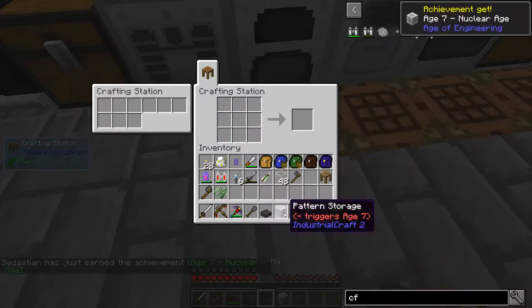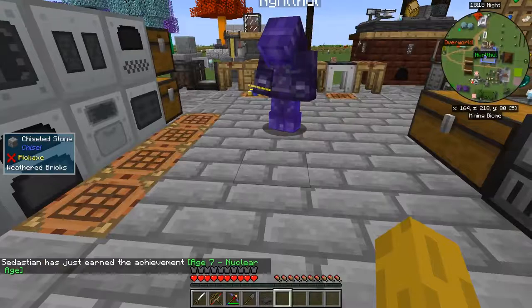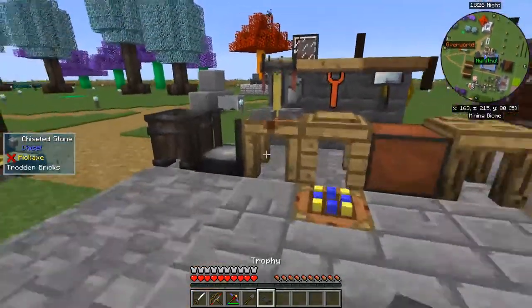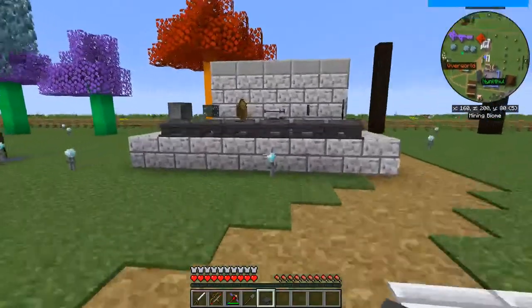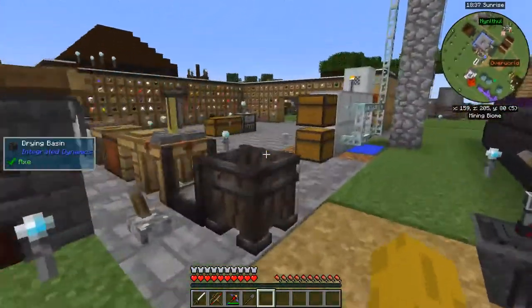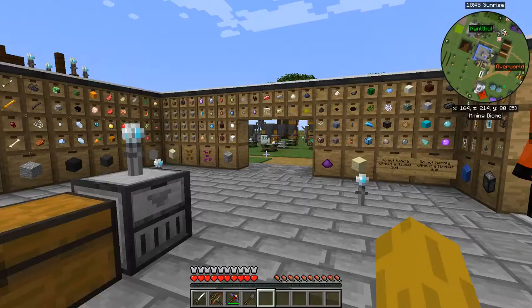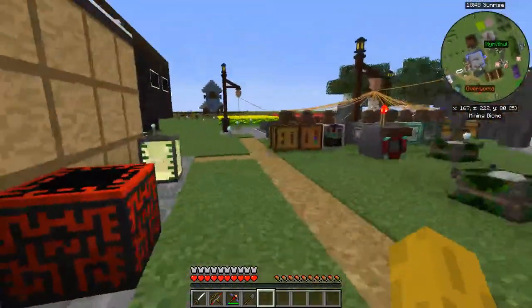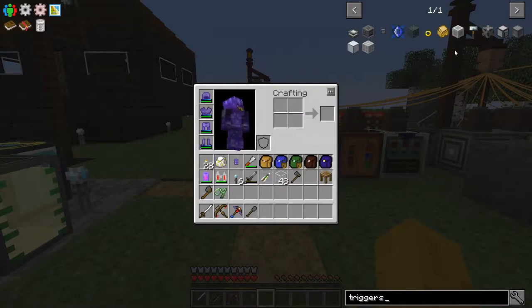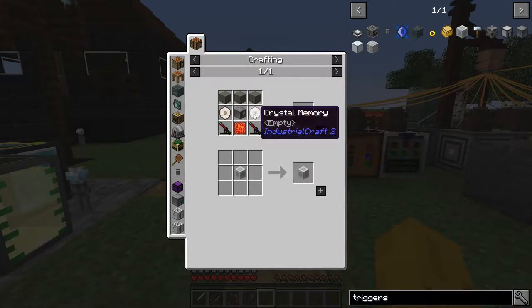We're going to trigger Age 7 now. It will not let him get Age 7 yet — we'll give him Age 7 later on. The reinforced stone was the hard part — it took me like 30 minutes to put it all together. Let's see what we are in the Nuclear Age.